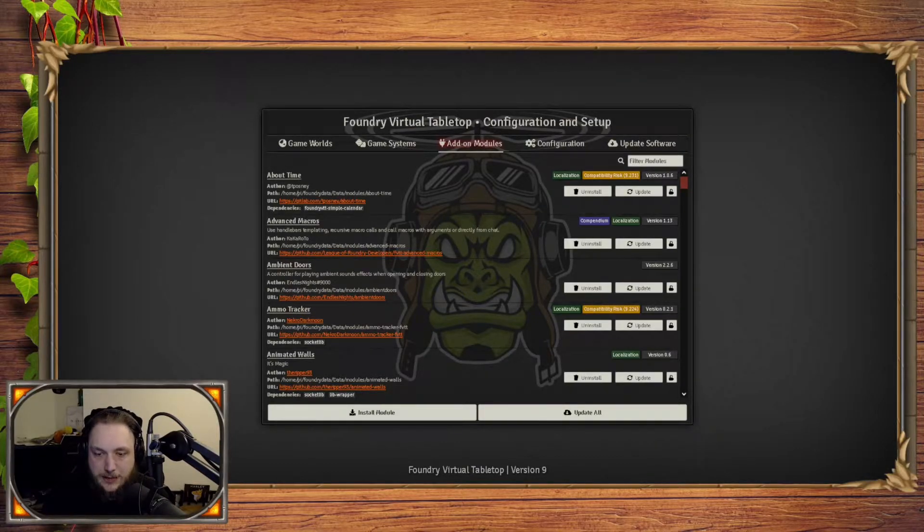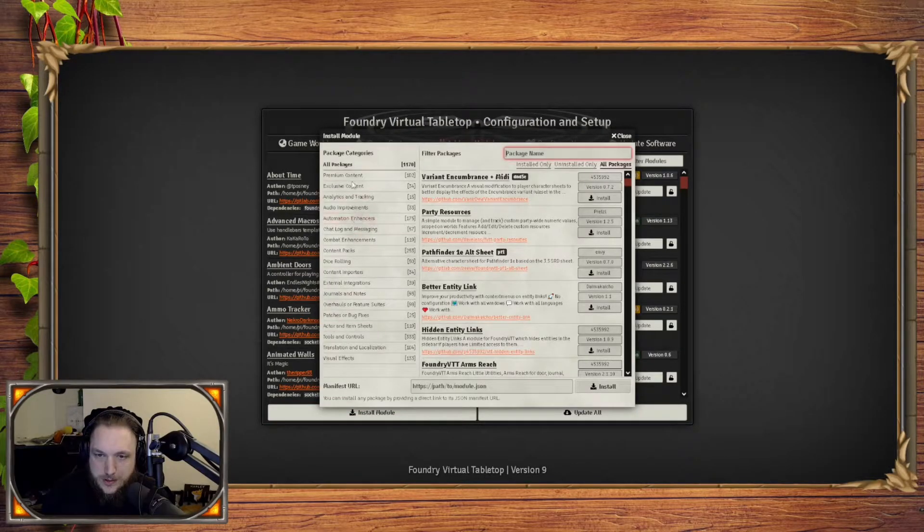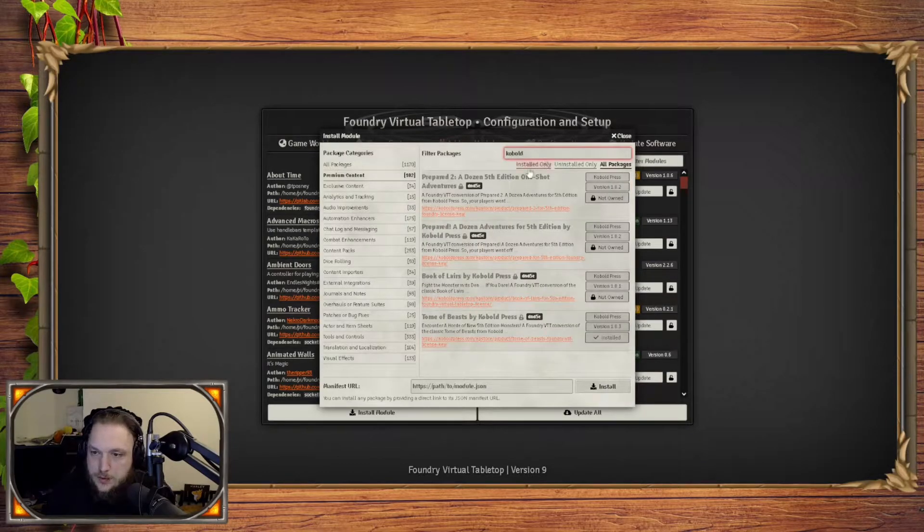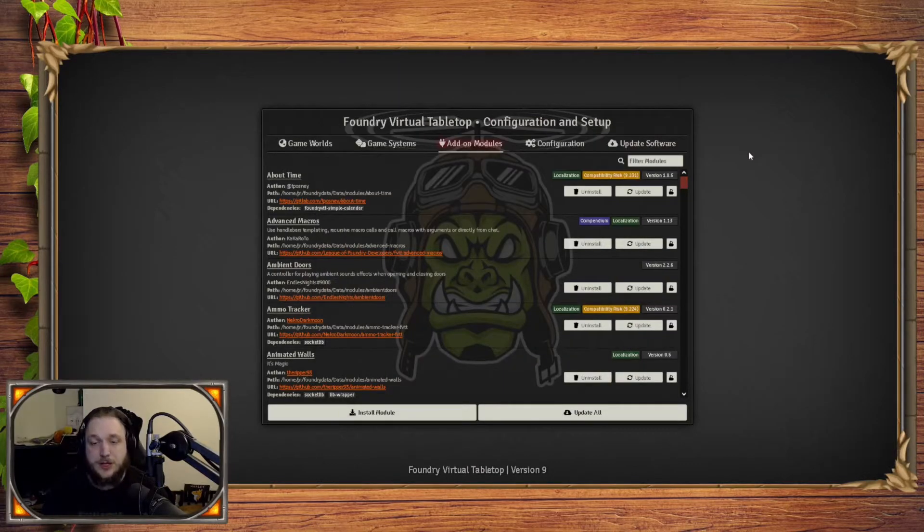Mostly the paid ones would be content packs that you may get from auxiliary websites. For example, I can show you — if we go to premium, I have the Cobalt Press Tomabeasts. I purchased it from their website, got a code, put it in on the Foundry website, and then installed it. I can do a guide on how to install premium content if anybody needs that — just let me know in the comments. But for the moment I'll be focusing mainly on modules itself.